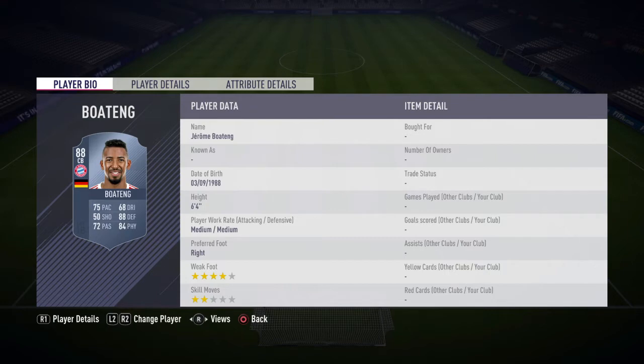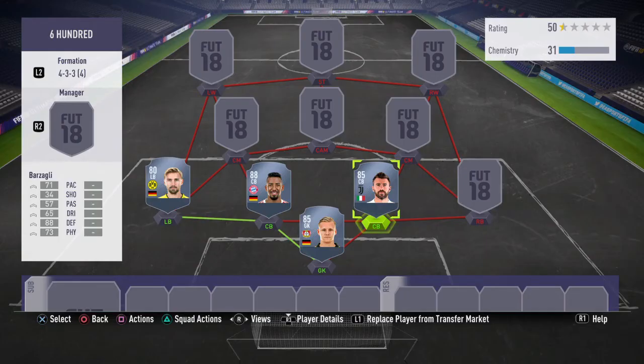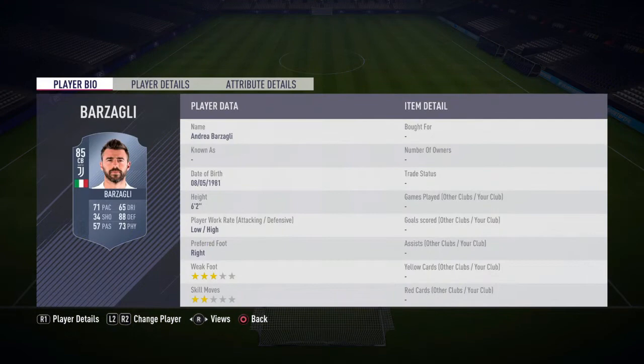In the center back position we're gonna have Boateng, he's 75 rated, he's got 75 pace, 88 defending, 84 physicality. He's 6 foot 4, 4 star weak foot, he's a really strong and tall defender and likely the perfect defender.